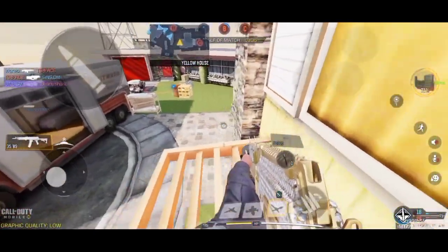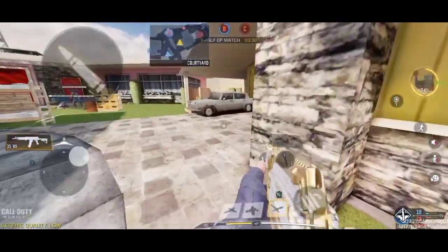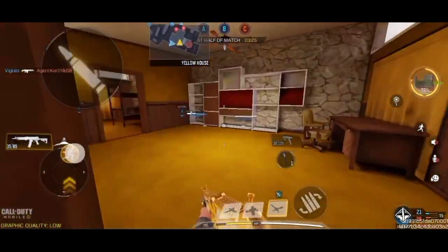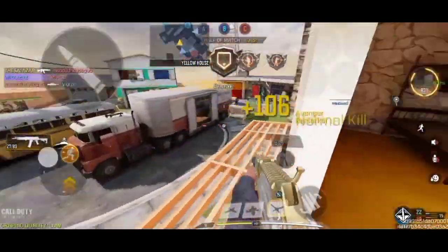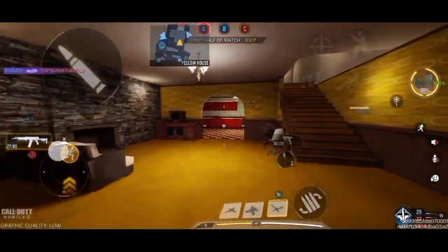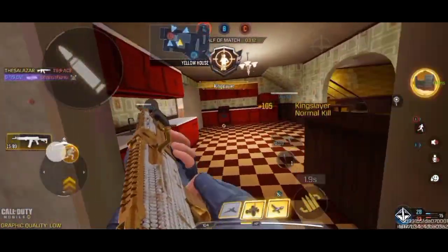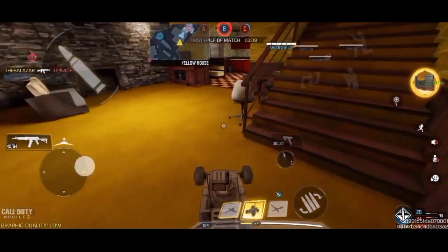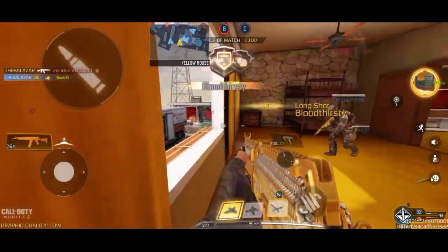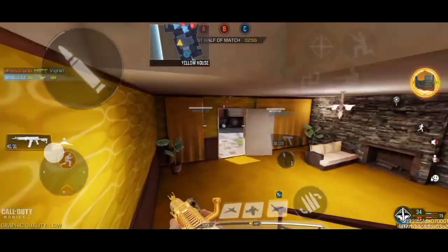Let's see if we can get some kills here. Why did I fall down? There's a guy up here — okay, that's not the RPD camper. My team is slaying them! They're now spawning at A though. I'm gonna pop both of these — the recoil is so hard to control. I'm using a really high mobility build so this is expected.